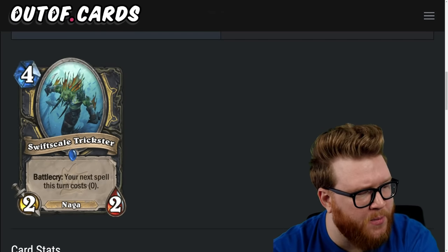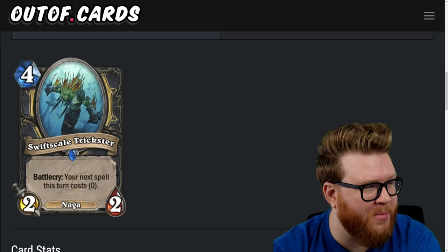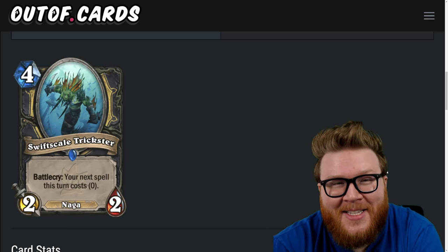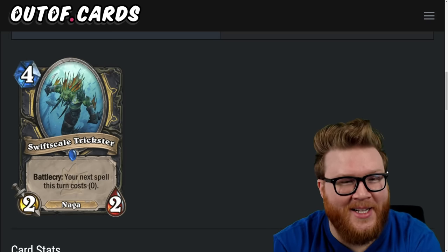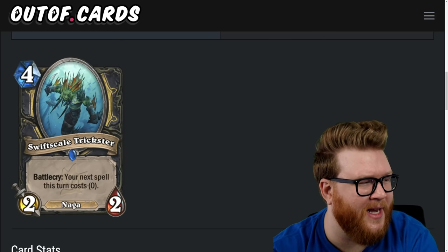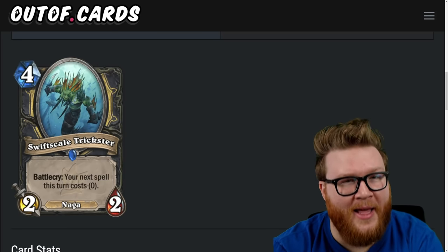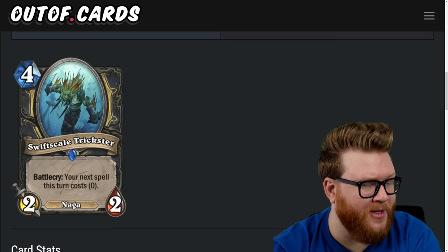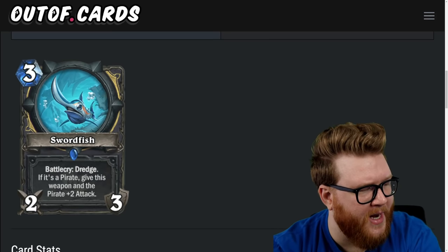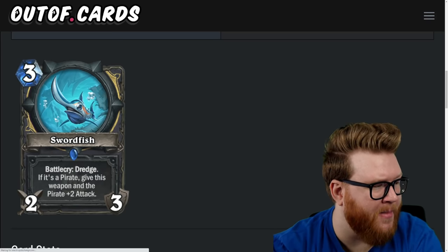Moving to Rogue with the Swift Scale Trickster, a four-mana two-two naga: battlecry, your next spell this turn costs zero. That eight-mana spell for Rogue that draws a bunch of cards suddenly becomes a four-mana spell that gifts you a two-two and draws you a bunch of cards. This could find ways to break the game — there are potentially huge cost reductions available here with naga and spell stuff tied together. Playing a two-two and drawing five cards and activating some deathrattles is a very real play for Rogue. Four-star card.